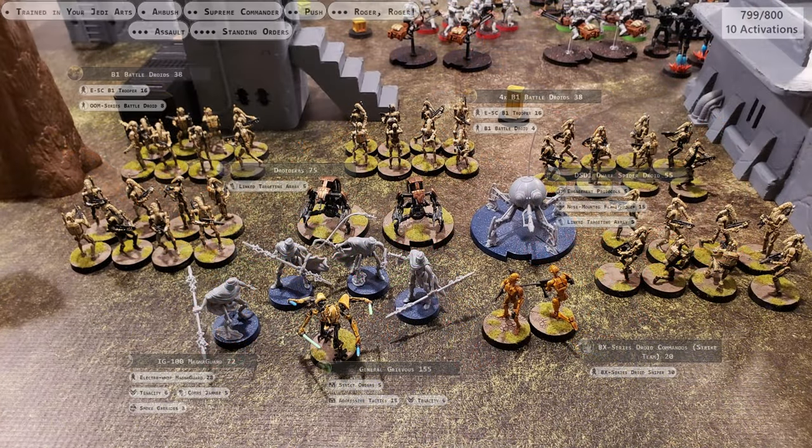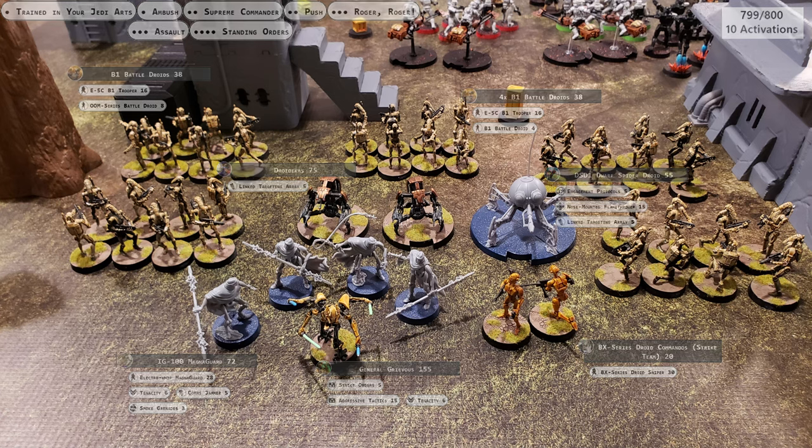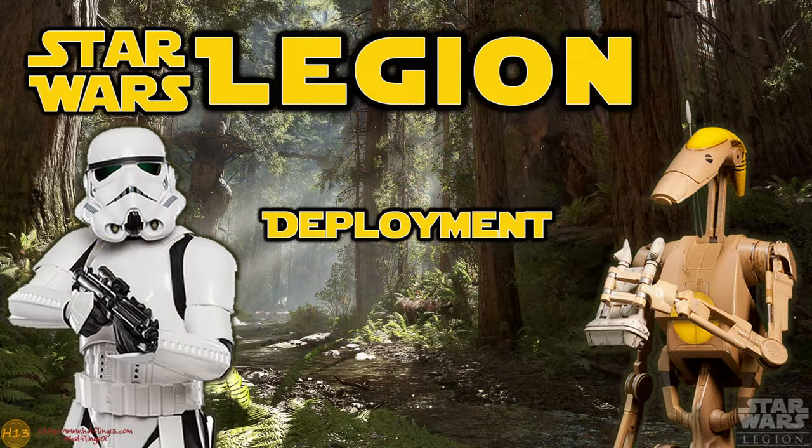For the Separatists, General Grievous is leading the droids. The bulk of the army is five units of B-1 Battle Droids and a single strike team of BX Droid Commandos. Grievous is protected by a unit of IG-100 Magna Guard and a unit of Droid Droidekas, along with a DSD-1 Dwarf Spider Droid to provide mobile fire support.